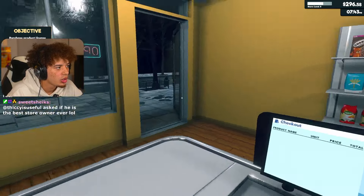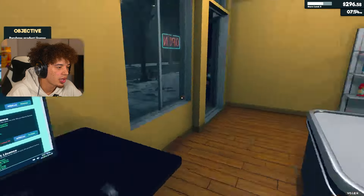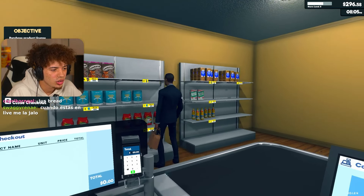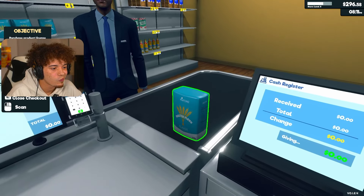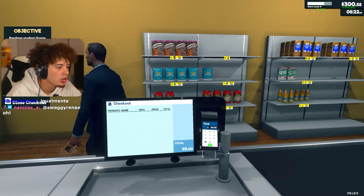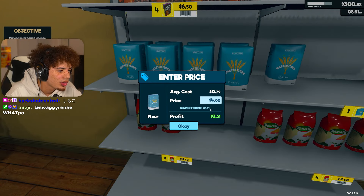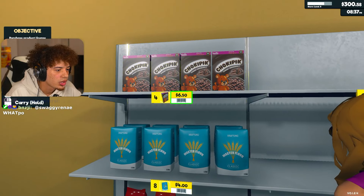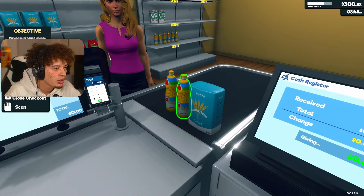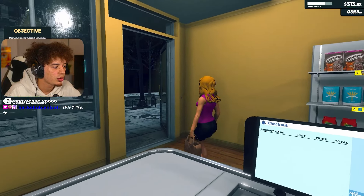Are you the best store owner ever? We are, and Crypt Mart is the number one store on the block. Just this block though, because we're new. We'll get the license. Keep in mind we also need to have money to get our supplies for tomorrow, so we want to have a little bit left over. Cereal is too expensive. But the flour wasn't. Okay sir, your total is going to come out to $4.